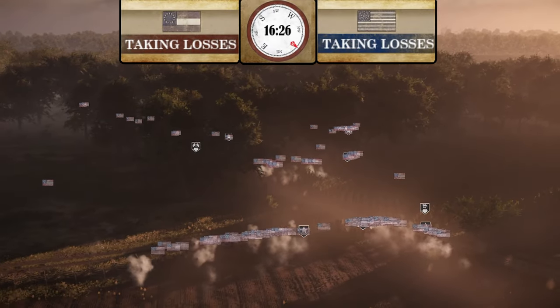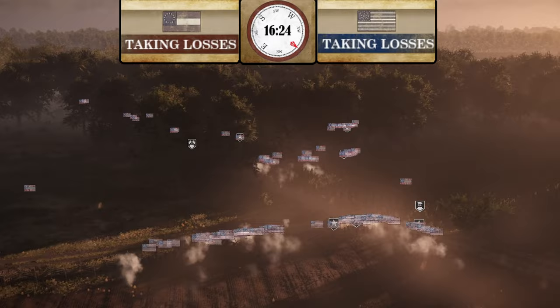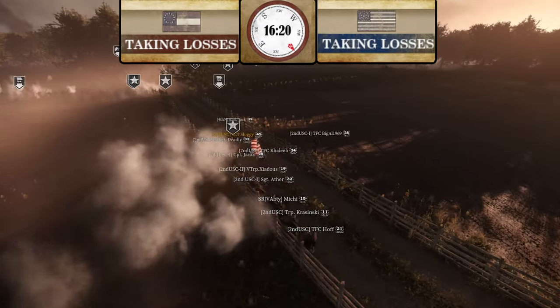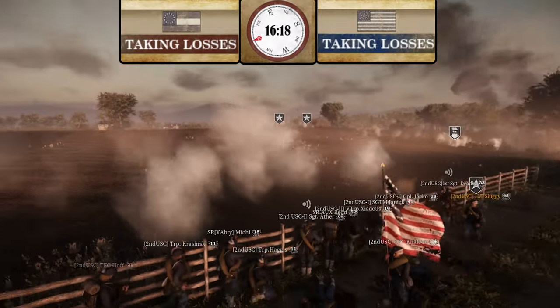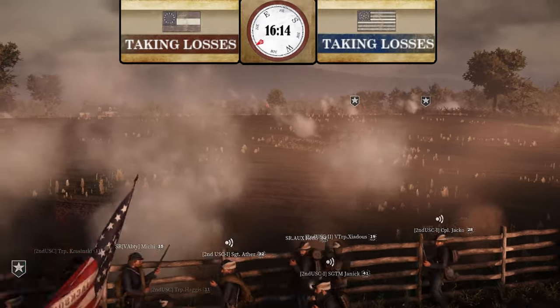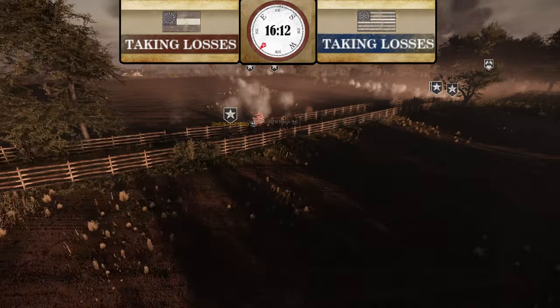CSA still had more tickets — but USA did catch up a lot. Taking that corner was very huge for Union. 2nd U.S. Cav holding back in the center road, getting some shots on CSA on top of the hill. I think we're seeing some slight turtling from some regiments.